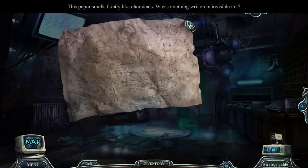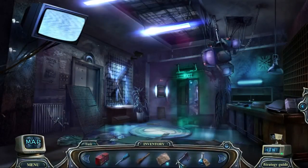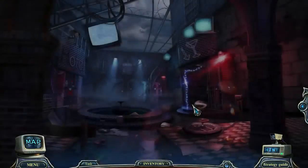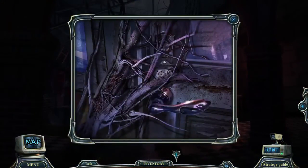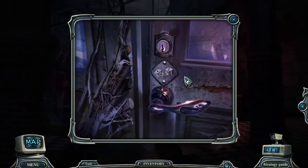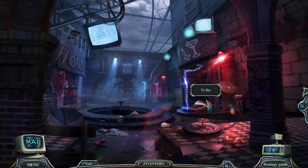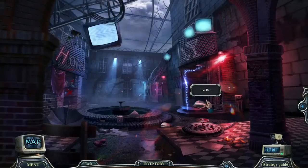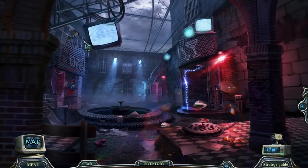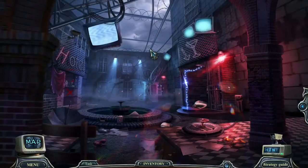This paper smells faintly like chemicals. Was something written in invisible ink? Maybe, maybe not. Ask me a question, folks! There we go. It looks like the door to the game room, but it's locked! Very thorough planning to have this all organized — look at the barbed wire up here too. This is kind of crazy.